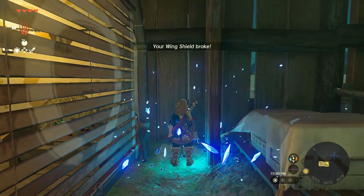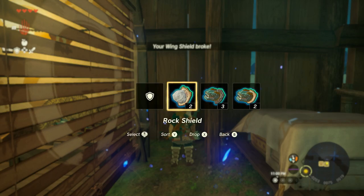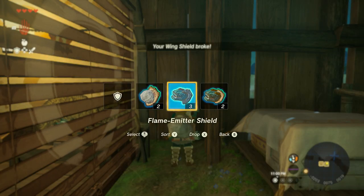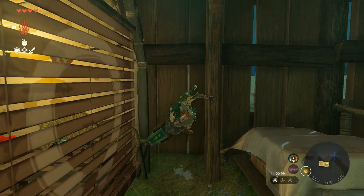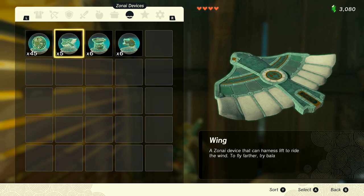Let's do the glitch again. If done properly we should see 10 more fans in our inventory, resulting in 45 fans. Our shield broke, so let's equip a different shield.